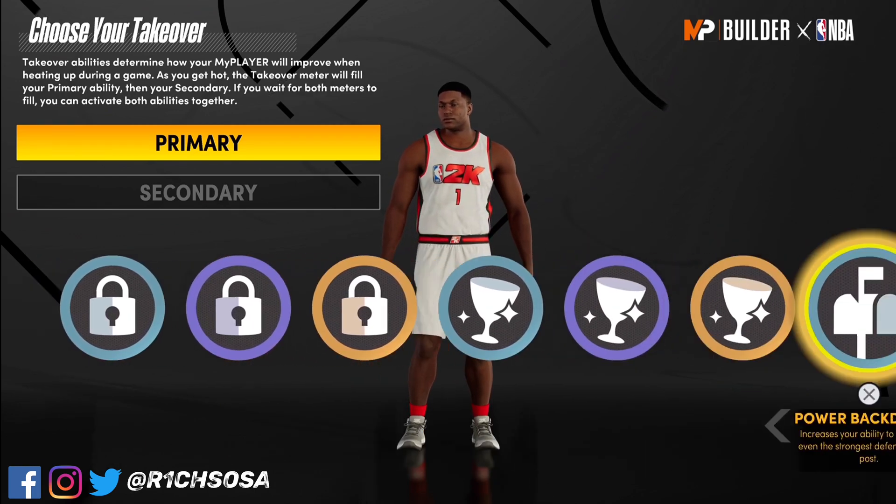When it comes to the shooting we got 14 badges to work with. The first ones I'm going to throw on are hot zone hunter and hot shot. From there I'm going to put on catch and shoot as well as corner specialist. Then I'm going to put on blinders — that's a really good badge I love to run on any build that can get it.